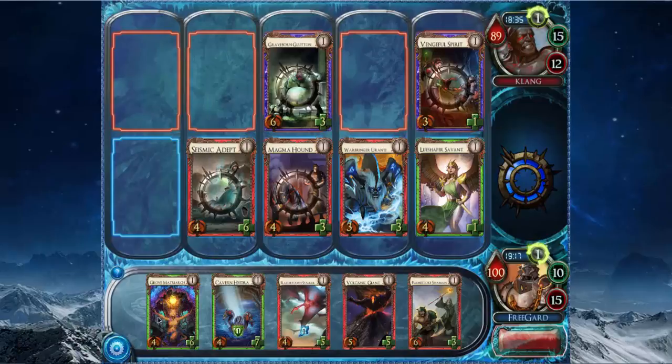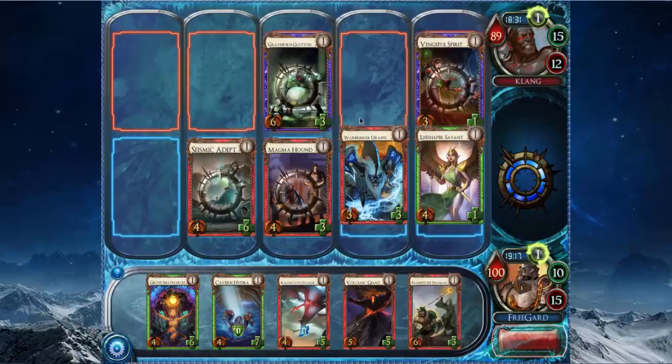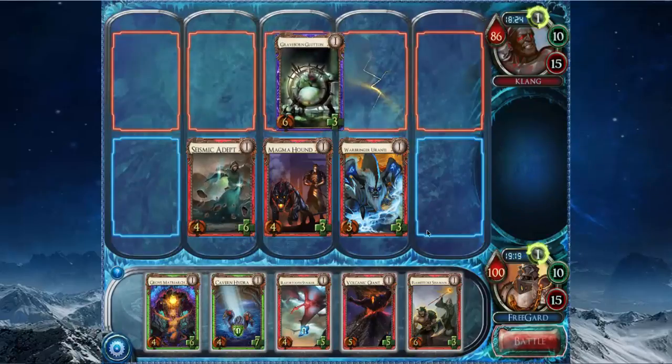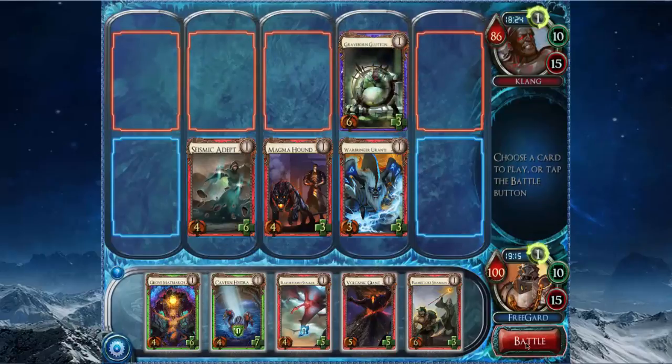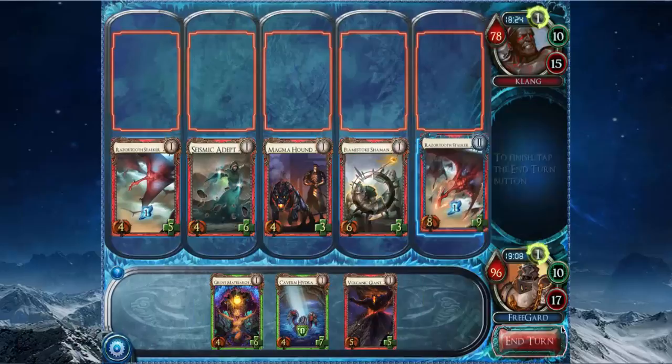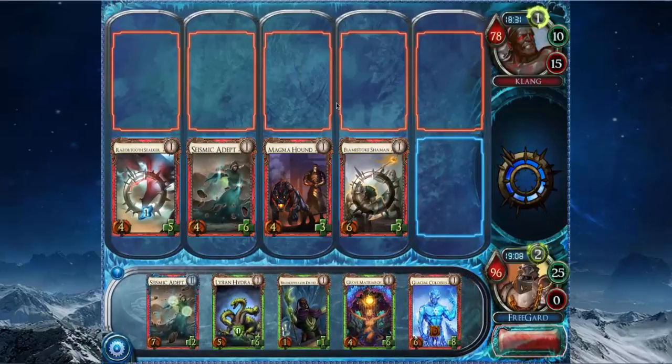Vengeful Spirit. He's playing a lot of defensive cards — Ossuary Spirit, Touch of Blight, Vengeful Spirit. These are all cards that have an effect when something dies. Vengeful Spirit actually just minus-3, minus-3s the creature it died to. I guess we'll just make sure he doesn't kill my Magma Hound. I'm going to play Flamestook Shaman here for the adjacency with the Razor Tooth Stalker, and then I get turn rank 2. I drew level 2 Seismic Adept, which is nice — it lets me keep hitting with this Razor Tooth Stalker. He can play another Graveborn Glutton or Blight Walker in front of Seismic Adept, but he has played 0 aggressive creatures so far.